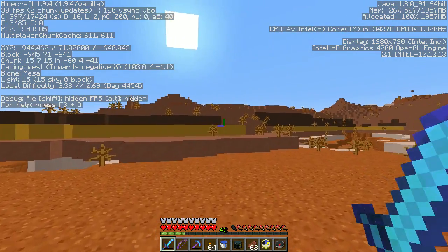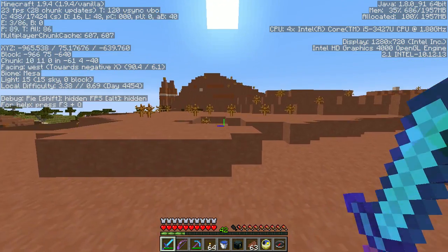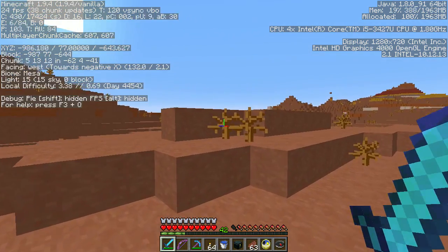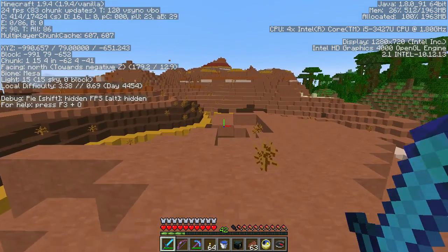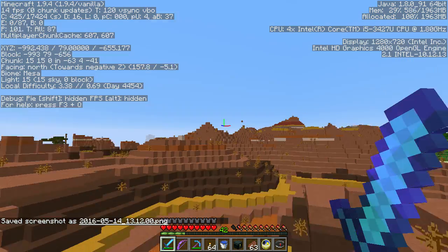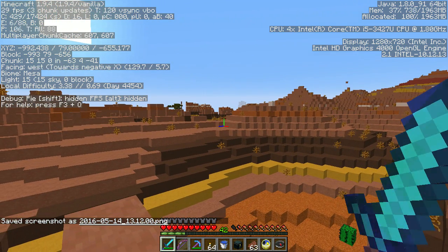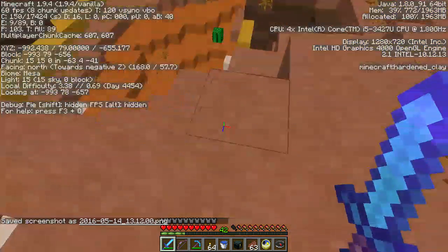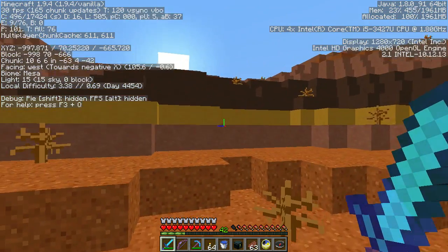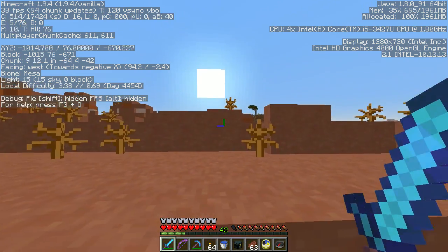I wonder how big it is — mesa, mesa, mesa! Red sand and packed clay — it looks like it's a pretty good size, oh this is awesome. Let me do a screenshot. On the other side of the jungle there's a mesa — very nice. The sun's starting to go down and I'm not remotely there yet, so let me wander through the mesa here, put down the bed, go to sleep, and we'll continue our little trek in the morning.